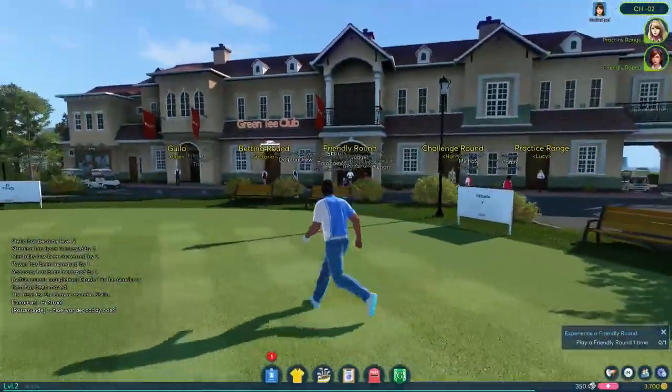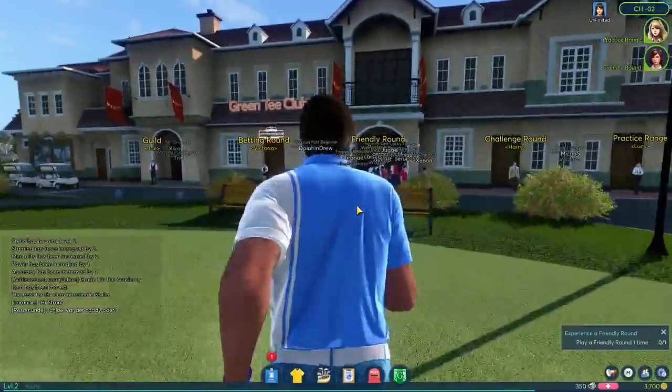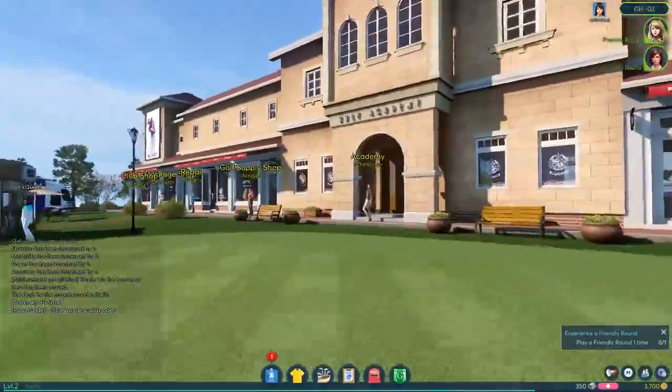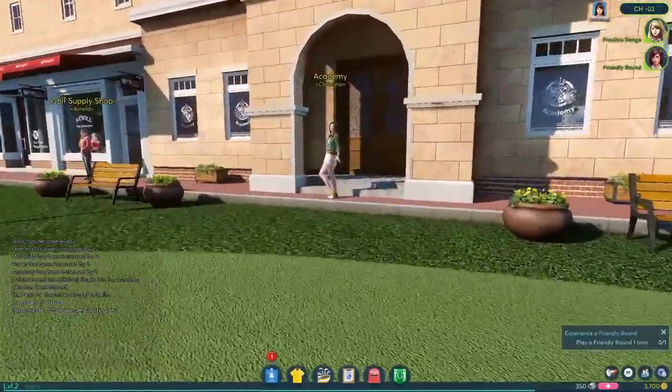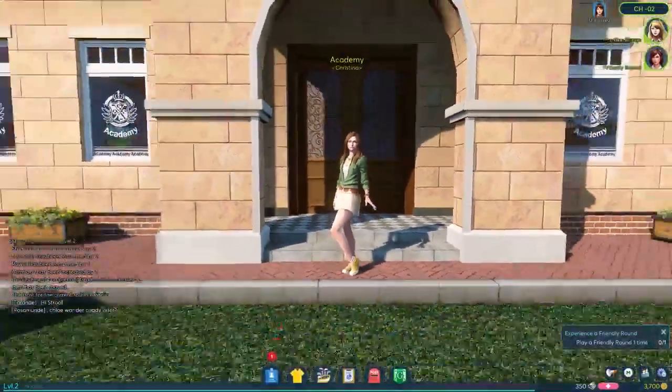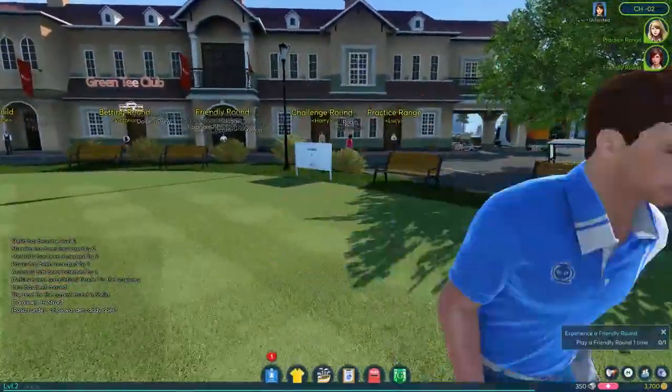One of the things I found out that's pretty cool is when you zoom all the way in it actually gets you into first-person mode, and I think this is really the way to go. So we're gonna take a look around — there's Christine. I think we learned that pose back in the tutorial when we were making our character.